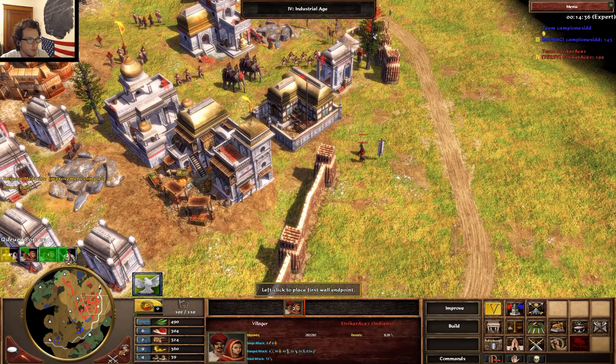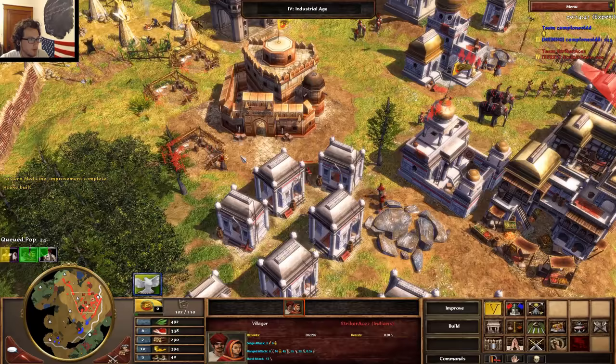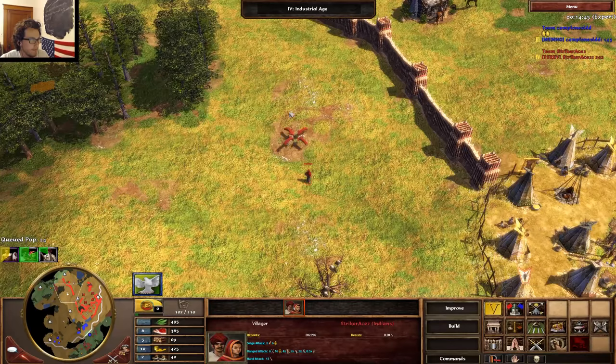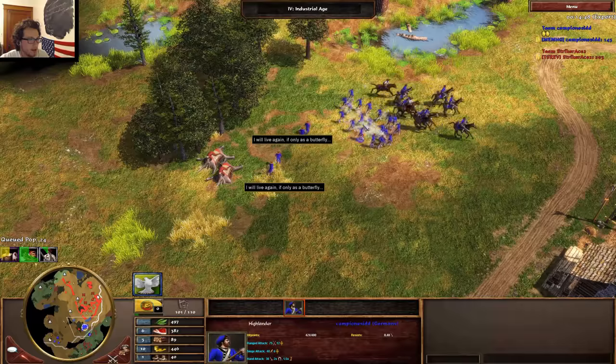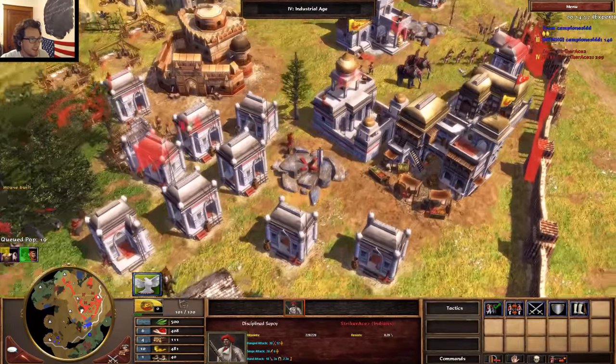I don't think we need any more walls now, we're solid. We just need to build some houses because look, we're already housed. There's something moving towards you — Highlanders, baby. Yummy. Against a Roomy.